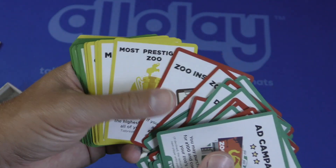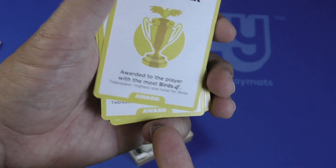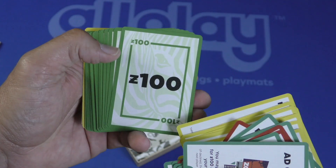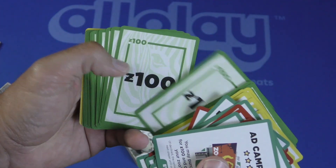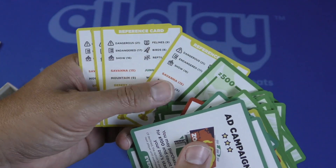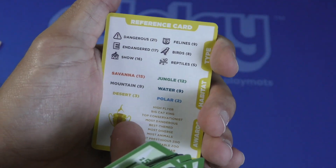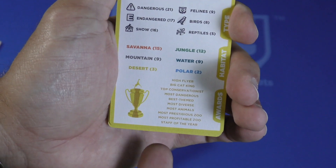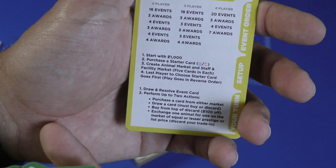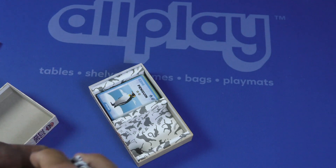Most prestigious zoo awards at the end — awarded to the player with the most birds, and there's staff of the year, most diverse. There's also some cash or currency in there. Then we've got player aid reference cards showing what the icons are, the different awards available, the entire setup, and how your turn works. I do like reference cards.